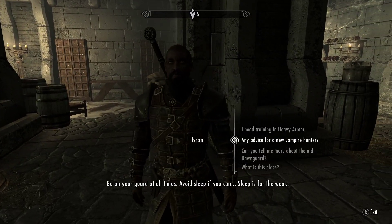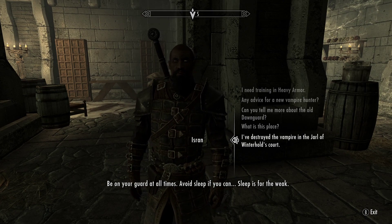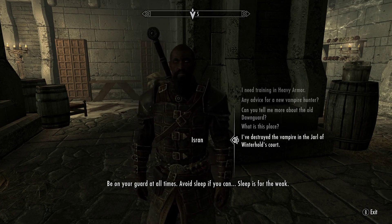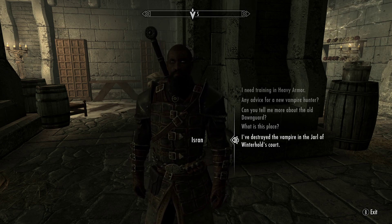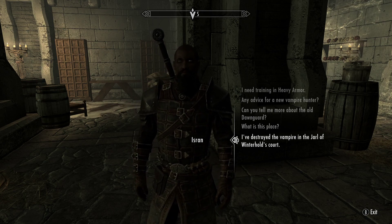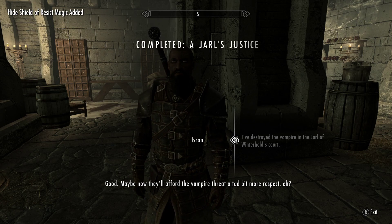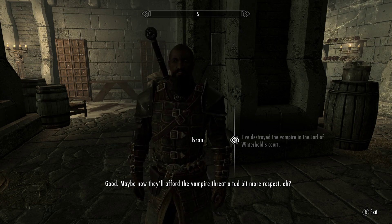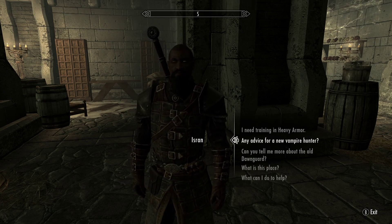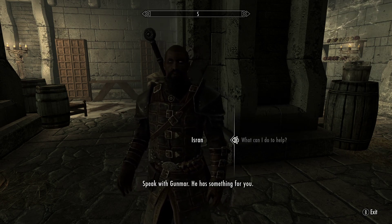Isran. 'Be on your guard at all times. Avoid sleep if you can.' Sleep is for the weak. Incorrect, but beside the point. I went to prison — don't worry though, the vampire is dealt with. Maybe now they'll afford the vampire threat a tad bit more respect. Need help? Speak with Gunmar — he has something for you.